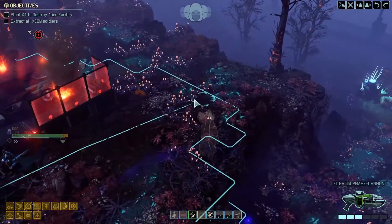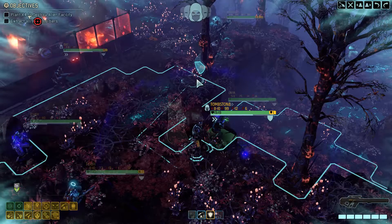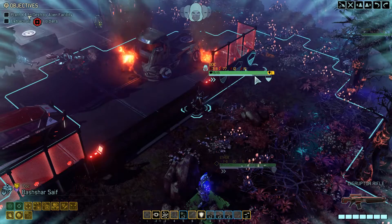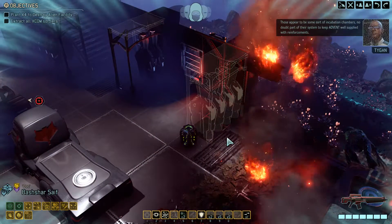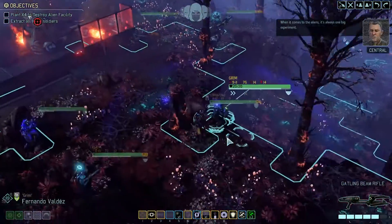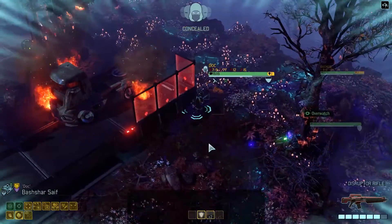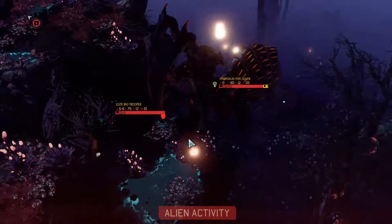Okay, we can maybe just move down and move into designated position — overwatch then! So we don't get an automatic brace here, that's unfortunate. He's got it covered! Doc! Let's get you down a little bit. Those appear to be some sort of intubation chambers — no doubt part of their system to keep Advent well supplied with reinforcements. When it comes to the aliens, it's always one big experiment. We'll get Grim down. Do we want to avoid the Rift? I don't think we do — we'll save that for when things get worse. And they just got worse.